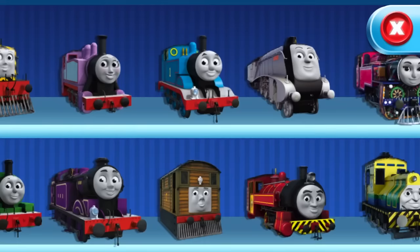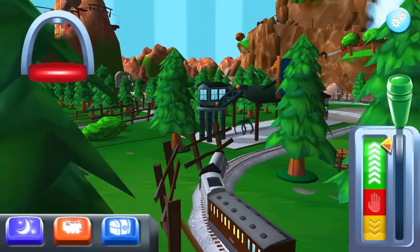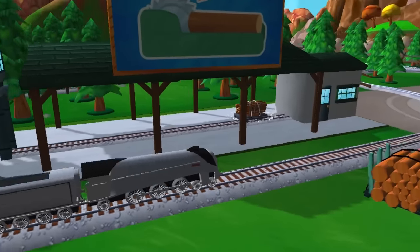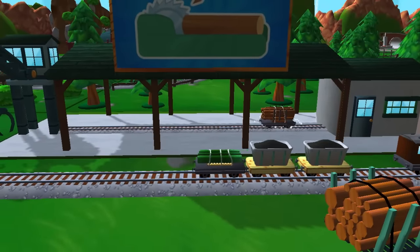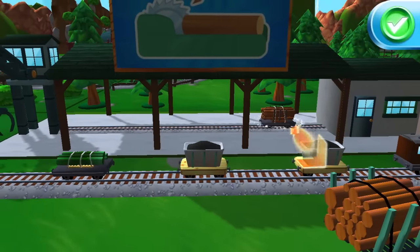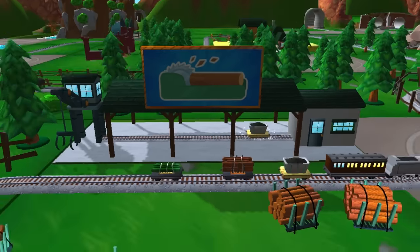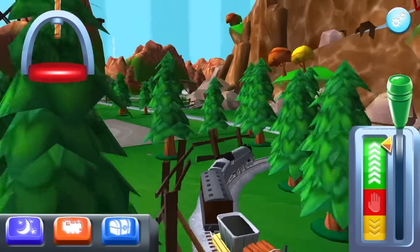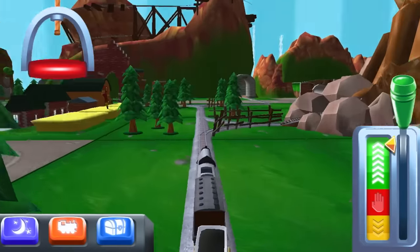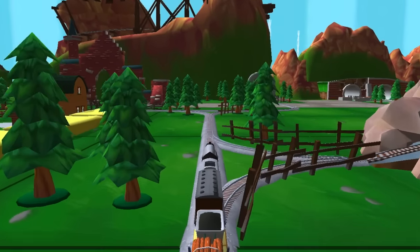Okay, we're going to switch up here — we're going to go with Spencer. I'll hand it over to you, son. Wait, this is lumber. So this is a logging area. Toby picked this. Okay, so now we have a mixed goods train — looks like passengers, coal, lumber, and steel. Mixed goods plus passengers. Let's go to the pigs.